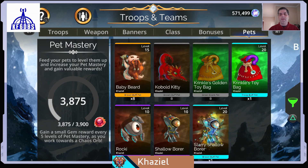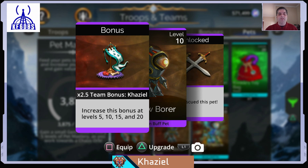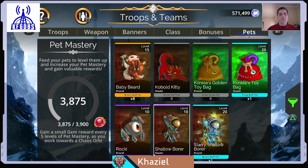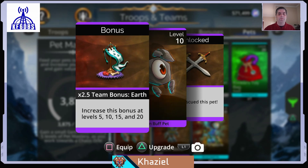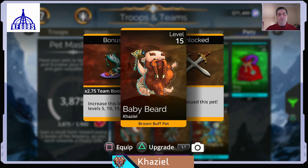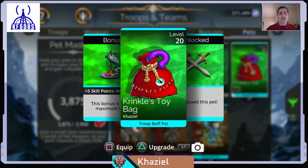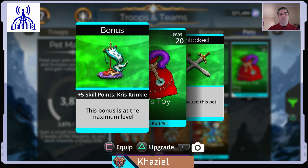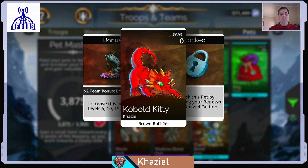Let's talk about pets. To get Power 30, you need four pets at level 20 and a fifth at any level. Shallow Bore comes from Pet Rescue and gives a team bonus for Khaziel — that's one of the most important, along with its Starry version from Epic Trials. Rocky gives a team bonus for Earth, but it's situational: every troop must use ground mana and all must be unique. Baby Beard gives a team bonus for Dwarves. Krinkle's Toy Bag gives up to plus five skill points for Kris Krinkle in all stats. And Kobold Kitty is the pet you can get from Emporina Czar.